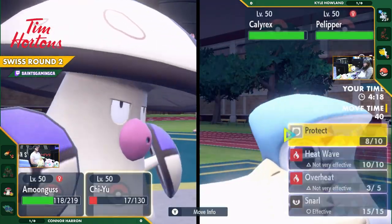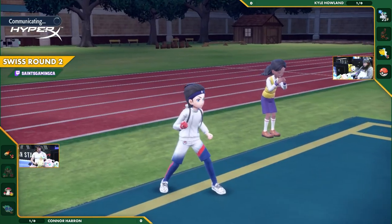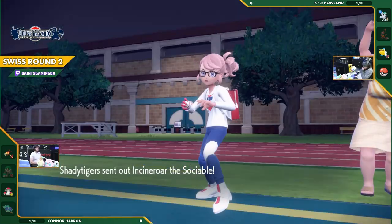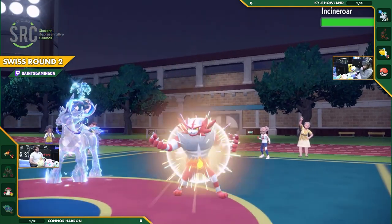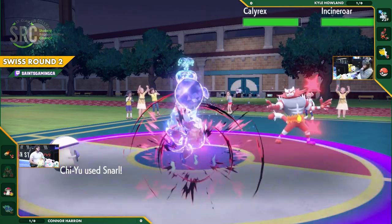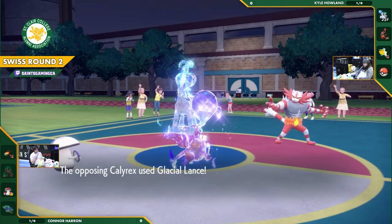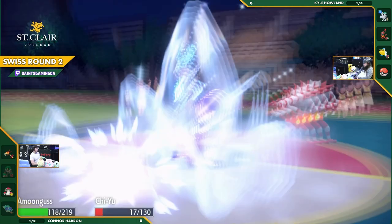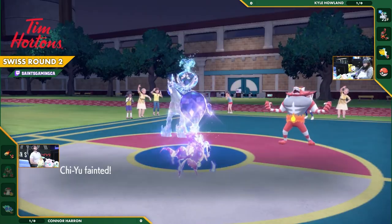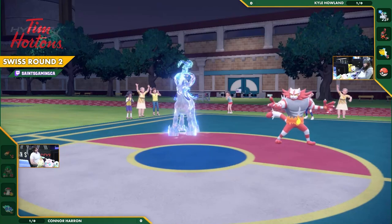Against two water types, Chi-Yu really isn't dealing much damage — especially after Parting Shot further lowered its stats. Overheat lowered its special attack even further. It's just a matter of time. Kyle fires off Snarl but neither Pokémon is really doing major damage, though Incineroar cycles right back in. Kyle hasn't even revealed his fourth Pokémon — it's been such a slow but methodical matchup. Tailwind is still in Kyle's favor and one more Glacial Lance cleans up. Game one to Kyle.